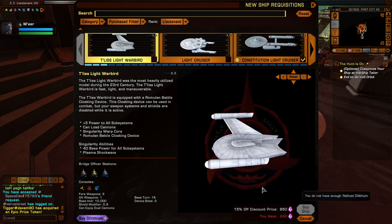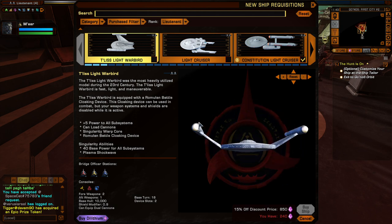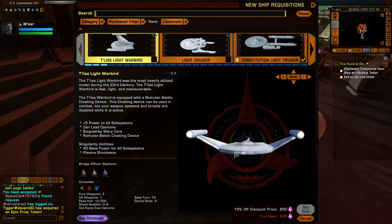I don't have 850 dilithium so I can't buy this ship. This is a Romulan ship - pretty cool, it's from the original Star Trek series. What was that episode called? Balance of Terror. Highly recommend you watch that - for a 1960s show it's intense. Who cares about special effects - Balance of Terror is one of the best Star Trek episodes ever.